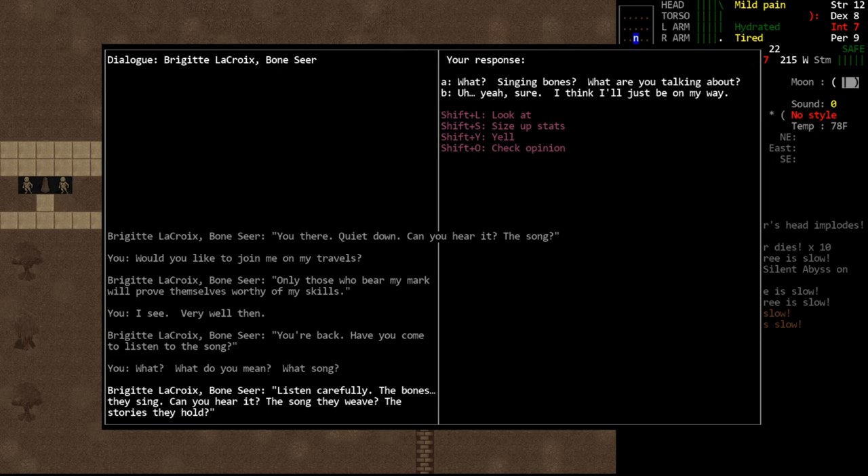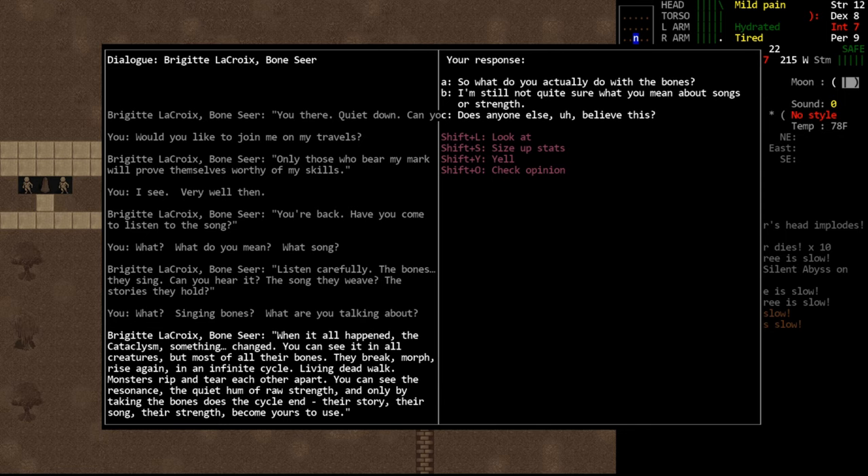If we ask her what she's talking about — because she's talking about a song — she will tell us: 'Listen carefully. The bones, they sing. Can you hear it? The song they weave? The stories they hold?' Which is pretty unique dialogue for an NPC; they're usually not quite this unusual. We can say 'What? Singing bones? What are you talking about?' She'll respond: 'When it all happened, the cataclysm, something changed. You can see it in all creatures, but most of all in their bones. They break, morph, rise again in an infinite cycle. Living dead walk. Monsters rip and tear each other apart. You can see the resonance, the quiet hum of raw strength. And only by taking the bones does the cycle end. Their story, their song, their strength becomes yours to use.' Which sounds pretty bonkers and is some of the most unique NPC dialogue in the game.